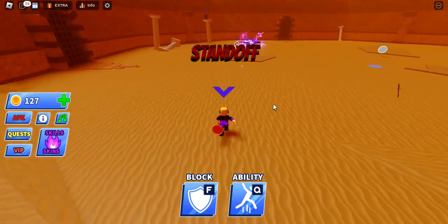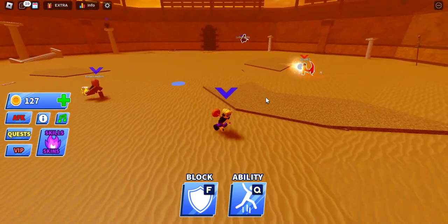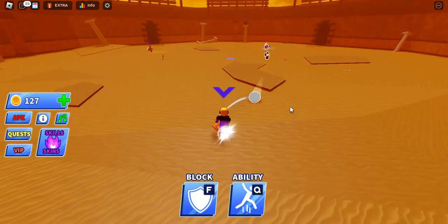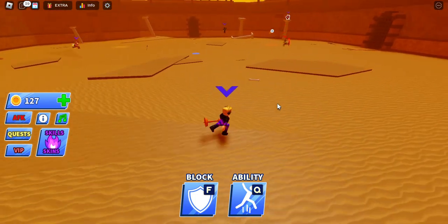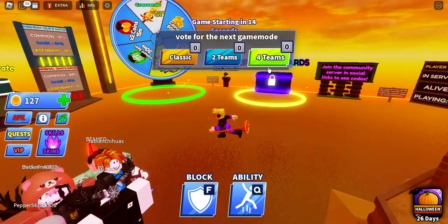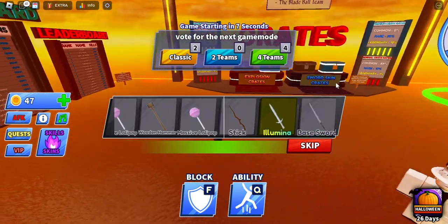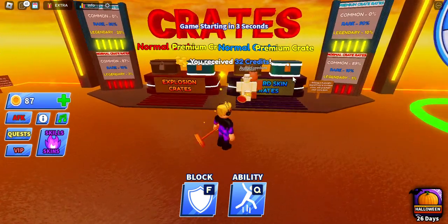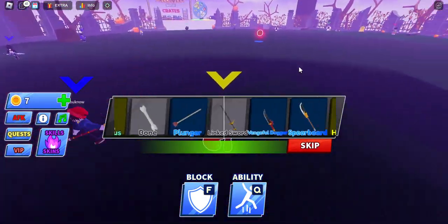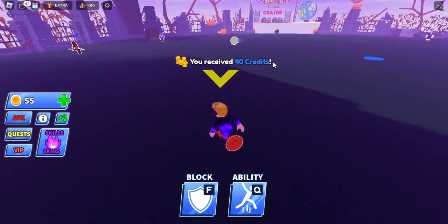We've got one red guy left — there we go! 49 wins, 384 kills. I don't know why I'm spinning again. The showy thing works now — I got the Tanto. There's a Halloween spin option too, not sure what that means. I got a kill! I'm on yellow, you're on red. Back on the Halloween map again. I wonder if you can get a grave from the battle pass.